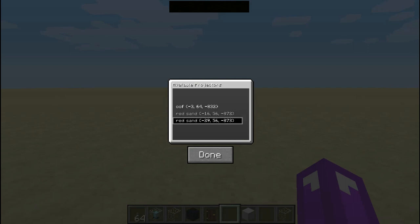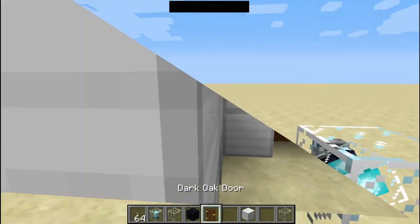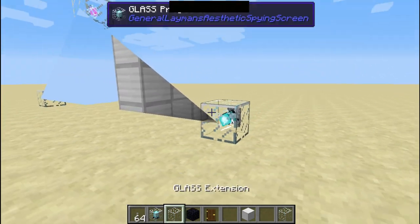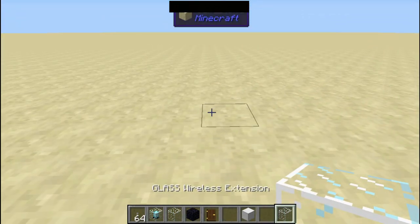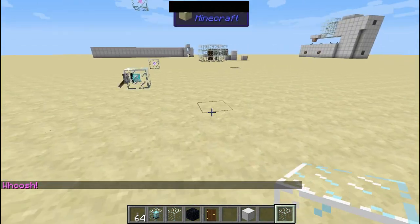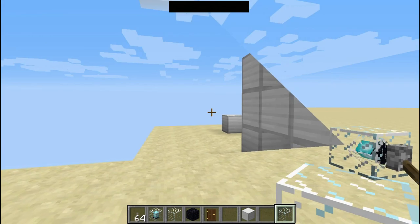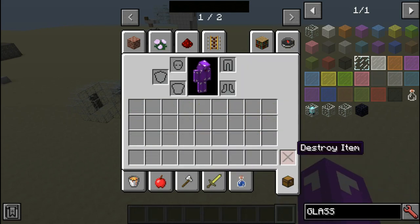So I go to the projector at minus 29, 56, 873, choose that one and press done. Now turn this on. There was a little glitch so let me redo this — and here we are. It's not showing the triangle well; you can very badly see anything from it. I really recommend doing it from the right side instead. Honestly, the wireless extension doesn't change much — just makes a triangle — and in my opinion it's the worst type of extension in the mod.